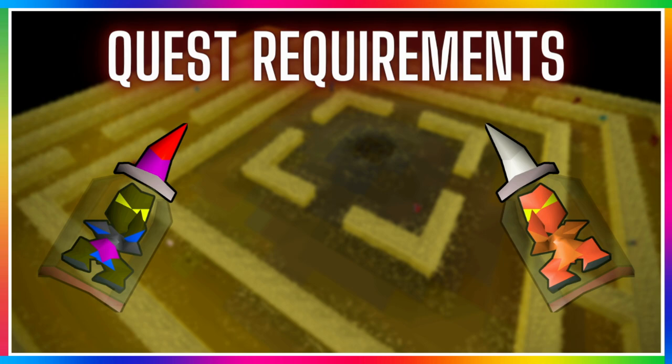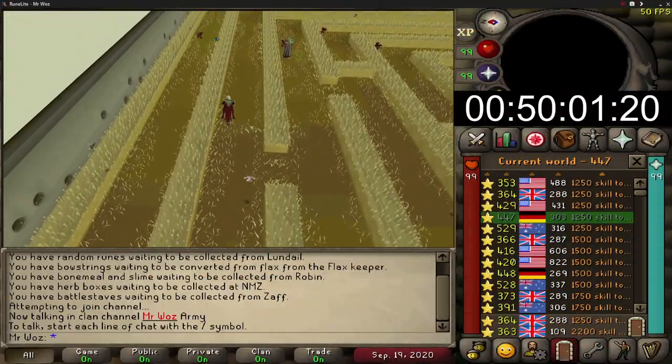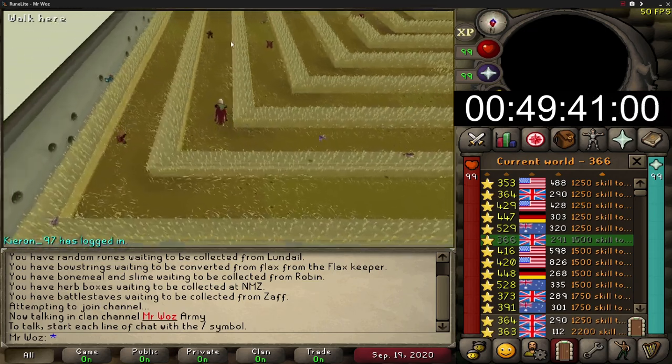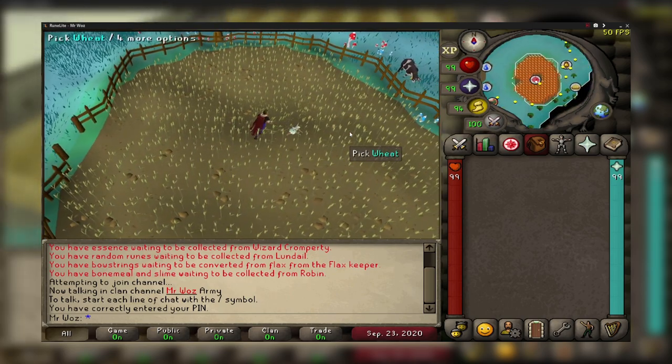For quest requirements you will need to complete Lost City, which is a quest you'll normally do at the start of your account, so it should be done already. This gives you access to Zanaris, which is the way to get to Puro-Puro. To get there, use the closest fairy ring you can - whether it's in your POH, Edgeville, or using your quest cape - then just run northeast and click on the crop circle to access Puro-Puro.